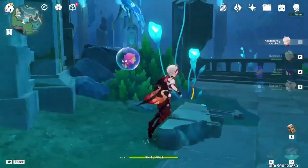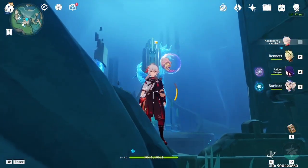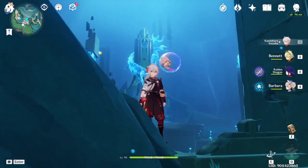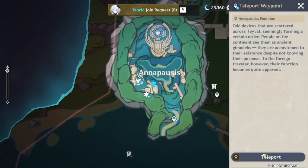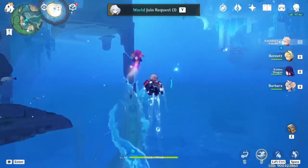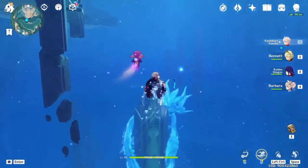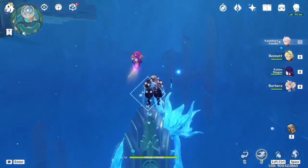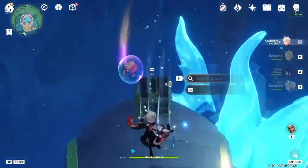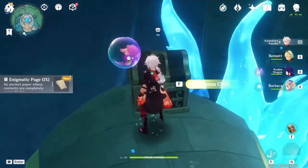The next page is actually on top of this tower. If you've done the quest, you can go to another teleport waypoint; otherwise you have to climb it. Assuming you've done the world quest, you can teleport here — the place is flooded with water, so you can just move on the water. Head to the northeast a little bit, go above the tower, get close to it, and you'll find another chest. We need to investigate to get another page.